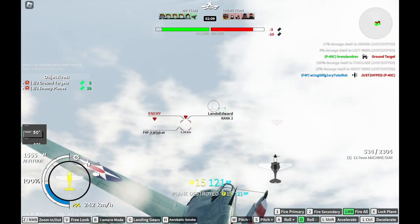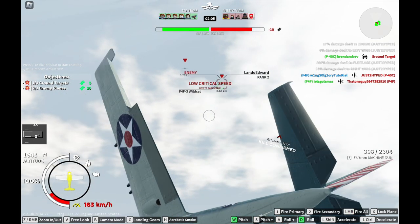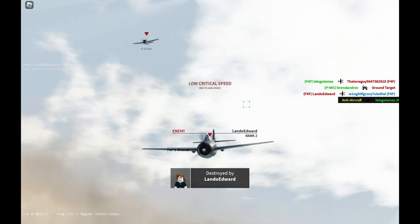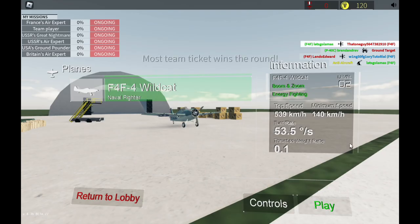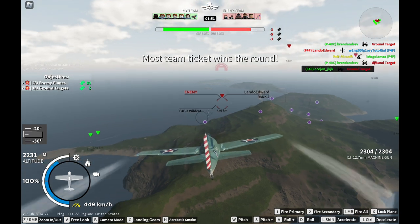Now that we've gone through the more important stuff, let's talk about some other parts of the game. What happened right now is that I pointed my nose too high and I stalled out, making me an easy target — shooting at a slow target generally grants easier shots and makes you easier to kill.